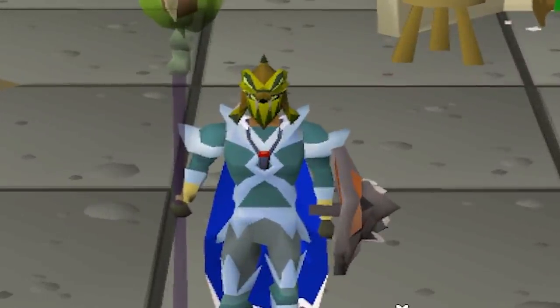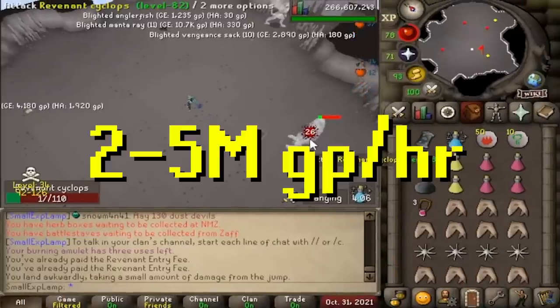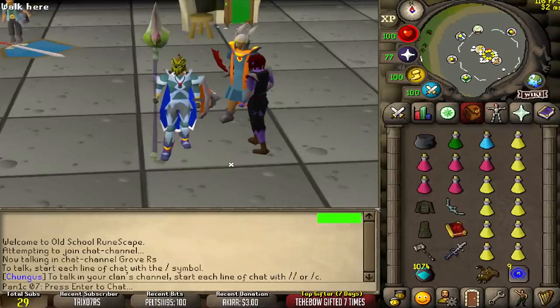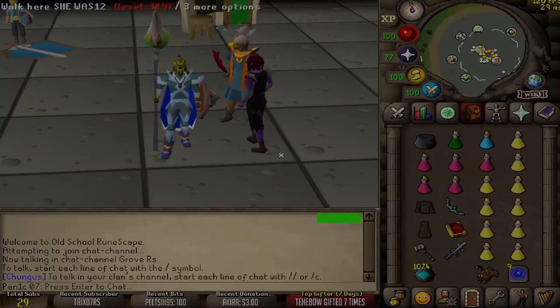Revenant Caves is one of the best money makers in the game right now. Killing the monsters in the Revenant Caves is somewhere between 2 to 5 mil per hour depending on your luck and your gear. What we're going to be doing is see if killing these PVMers is actually more viable or more money per hour compared to killing the Revs themselves.